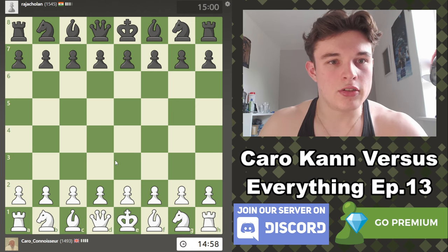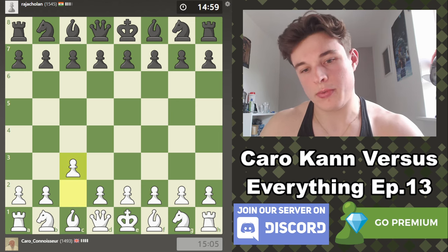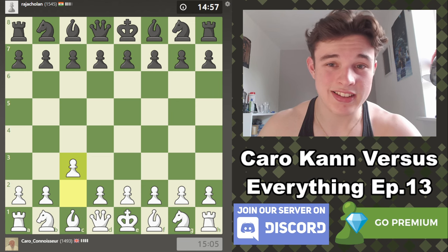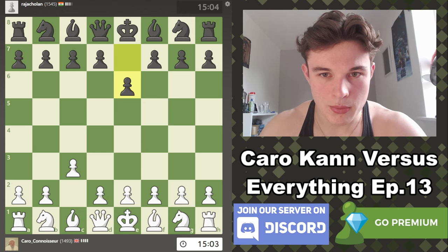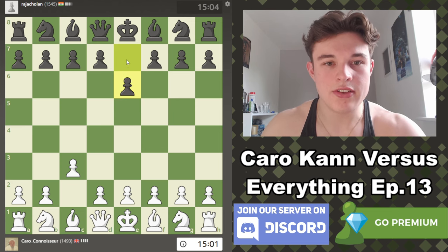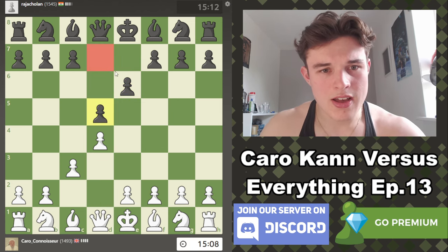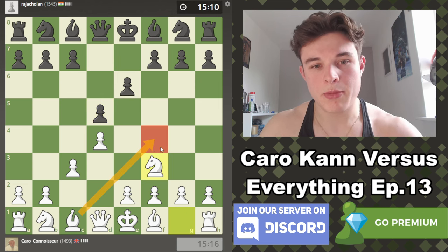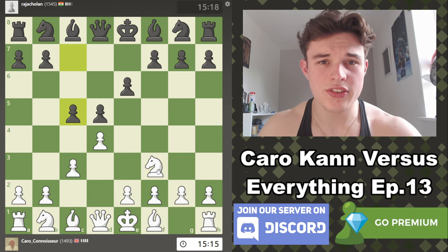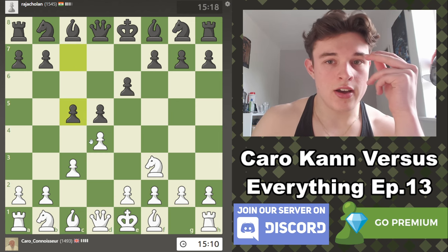We are facing Rajacholan from India, and of course we're playing c3, which is technically the Saragossa opening but it's the Karo Khan from the white side. My opponent doesn't go e5 — he instead goes e6, so I'm expecting him to probably play d5. Of course we're going to play d4, and knight f3 looks incredibly natural. I want to avoid playing bishop f4 and going into a London system — that's not what I want to do. And my opponent plays c5.